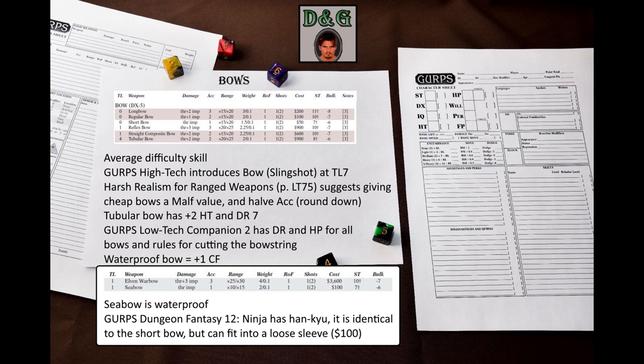GURPS Fantasy Folk Elves has two new bows: the elven war bow, which is of fine quality and shoots silently, and the sea bow, made of waterproof materials and hence usable underwater. Normal bows cannot be used underwater, but they can be made of waterproof materials for twice the price, according to Pyramid 4-4. GURPS Dungeon Fantasy 12, Ninja, has the hankyu, which is identical to the short bow but can fit into a loose sleeve. It costs $100.